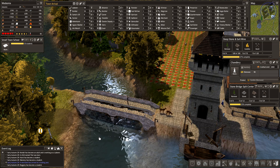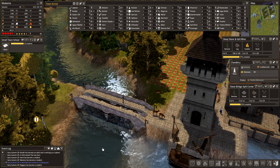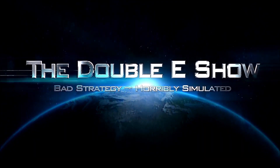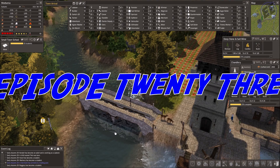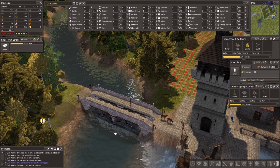In this episode of Banished with the Megamod 8.01, we're going to finally complete that confounded bridge, and we're going to put some homes in at the port side area over where the original settlement was, and we're starting right now. Welcome to the Double E Show — bad strategy, horribly simulated. What's going on, everybody? Jibba73 back with the Double E Show. It's Banished Wednesday with Megamod 8.01.